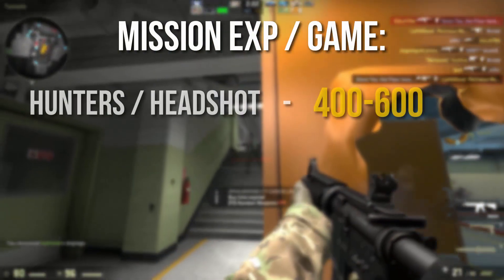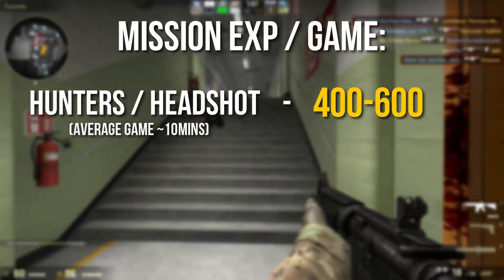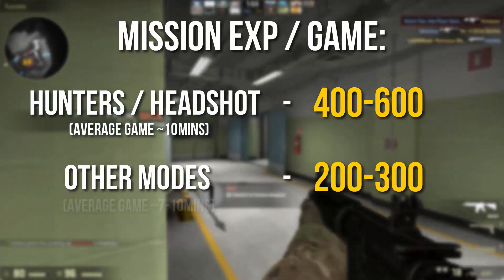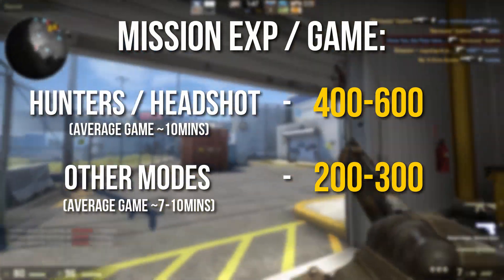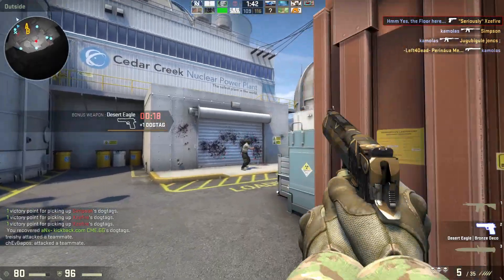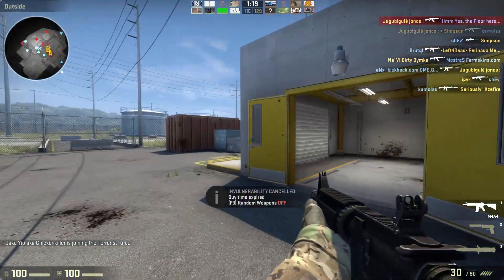On average, I can get about 400 to 600 mission experience per game when playing the Hunters and Deathmatch modes, which lasts about 10 minutes, whereas in the other ones I can get as low as between 200 and 300 XP. This depends on your performance in-game, but this is just an average from what I found for myself, so it may be different for you. I reckon this is going to be the trend purely because the Deathmatch modes seem to have more experience per minute played.